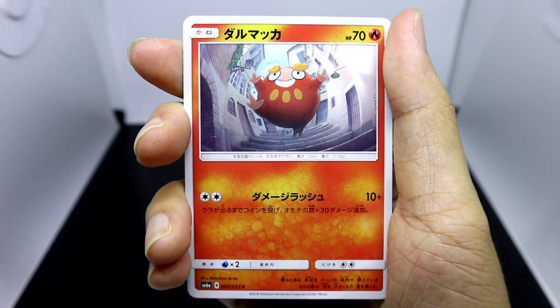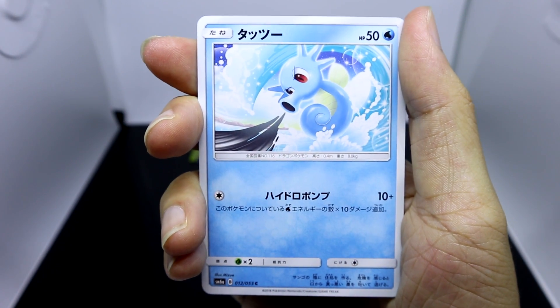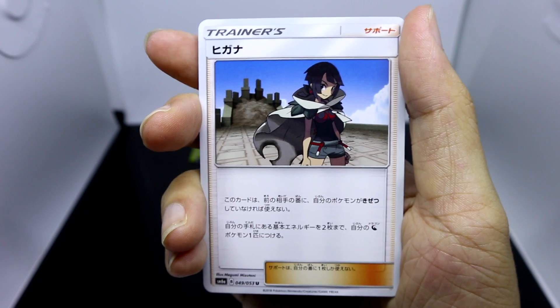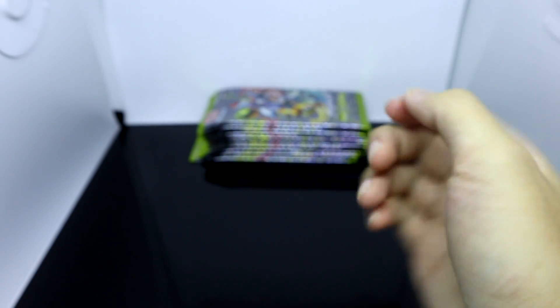Here in our second pack we've got Darumaka, Dragon Fossil, Dragon Claw Fossil, Horsea, and Zinnia as a trainer card, and ending off with the uncommon, a Charmeleon.